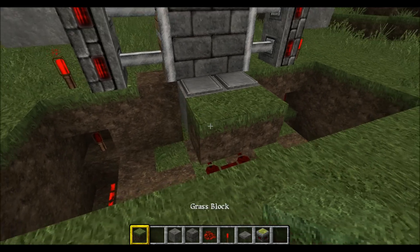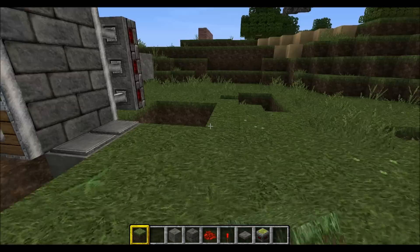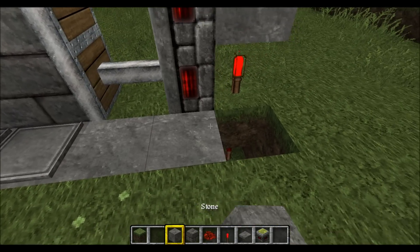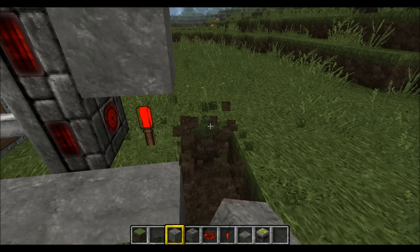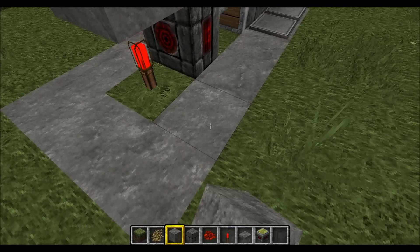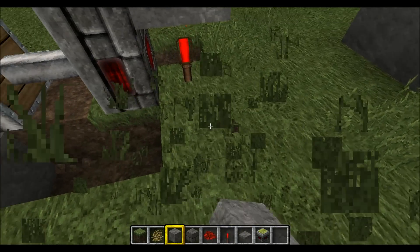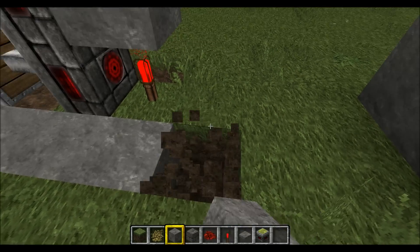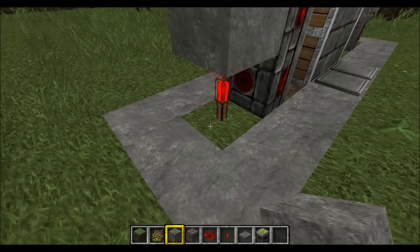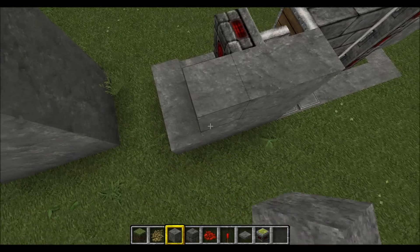Pretty much all you're going to want to do after that is your cosmetics. You'll fill it in. If you're doing this in your actual castle or building or whatever, you'll probably want to have your material underneath where all that dirt is as well. Anyways, you'll just kind of close in your structure at this point.